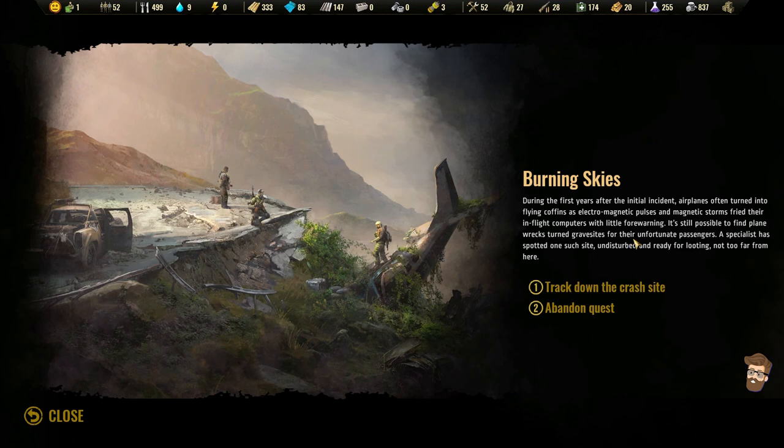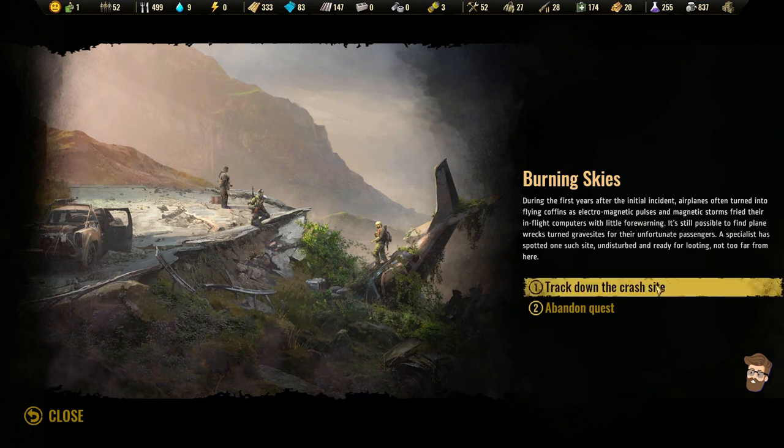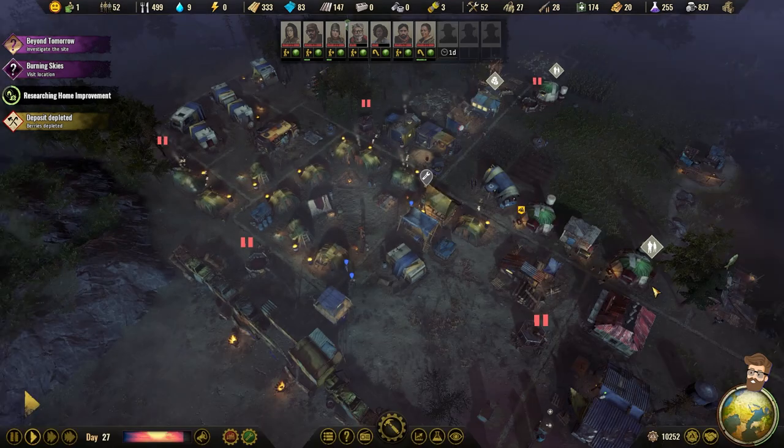During the first years after the initial incident, airplanes often turned into flying coffins — electromagnetic pulses and magnetic storms fried their in-flight computers with little warning. It's still possible to find plane wrecks turned gravesites for their unfortunate passengers. A specialist has spotted one such site, undisturbed and ready for looting not too far from here.